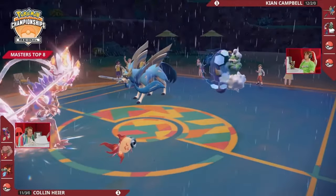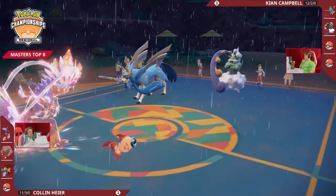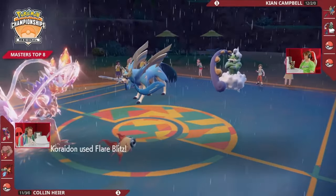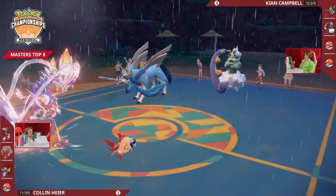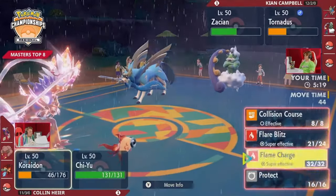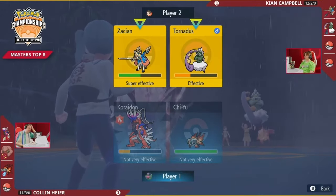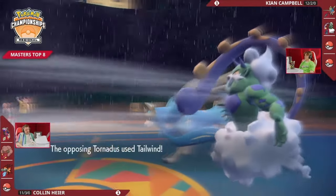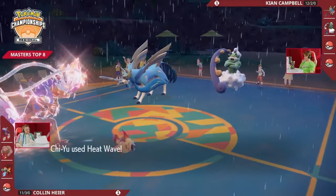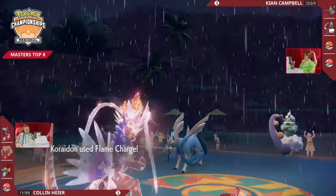Now instead of just one beneficial Tailwind turn, you can get two where your speed is faster. Also, when you're staring down a Choice Item Pokemon like this Chiyu, you now know what it's locked into — that Heat Wave. It's a spread damage move, and with the Beads of Ruin plus this Pokemon's natural special attack, even a double-up from two Fire-type moves could be doing just enough to get across that final line. Heat Wave finally connects on both — but Zacian hangs on. Flame Charge — Corydon moves next.